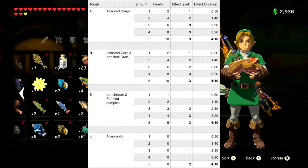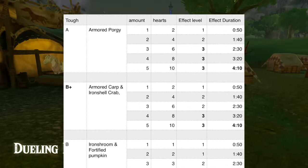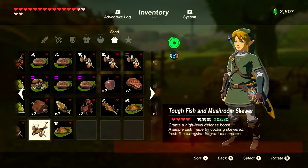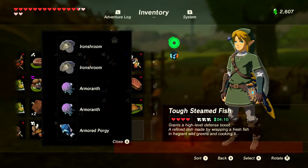Next is tough food, which gives a defense boost — quite similar to the mighty category. All items give 50 seconds per item. The best is the armored porgy; you need three for a full tier-three defense boost. Just below that is the armored carp and iron shell crab — two for level two and four for level three. Slightly below that is the iron shroom and fortified pumpkin — three for level two and four for level three. You can also cook an armored porgy with any other two defense-boost foods to reach level three.